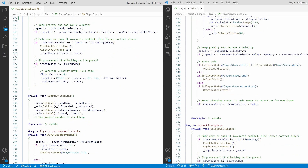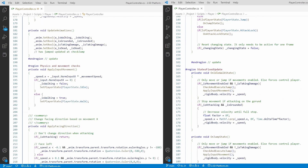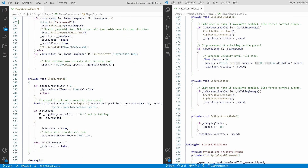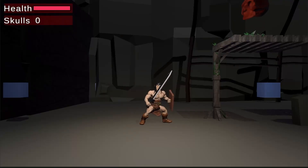I turned the player into a finite state machine, which means it operates based on which state the player is in: walking state, jumping state, attack state. And that makes it much easier to debug and find problems with the code.